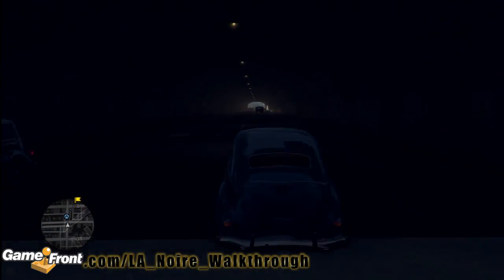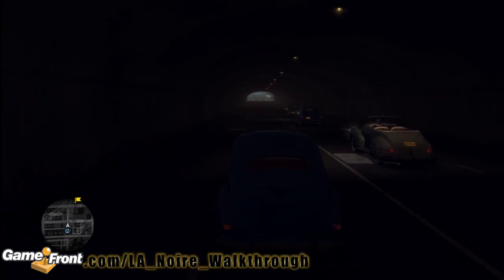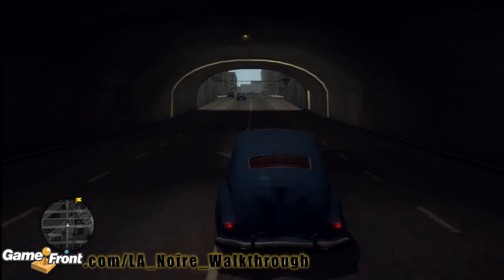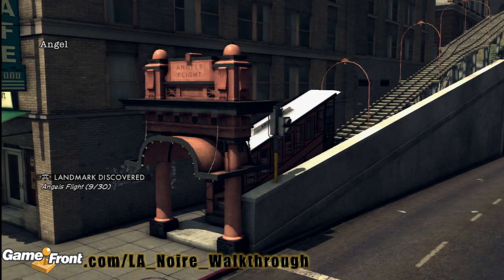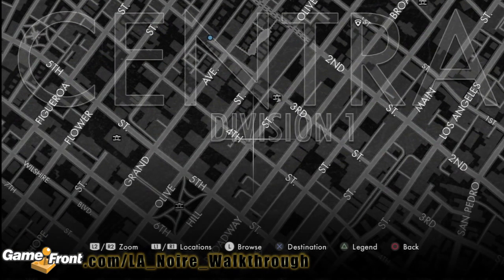We're going through this tunnel, and right on the other side of this tunnel is going to be our first landmark. You really have to get close to this one for it to activate. Once we exit the tunnel, we're going to full-on turn right in order to get this to trigger. It's Angel's Flight. Let's take a look at the map — it's basically the corner of 3rd Street and Hill.